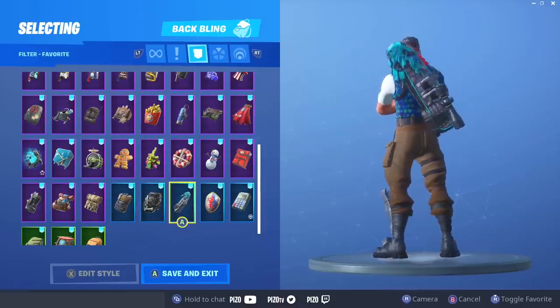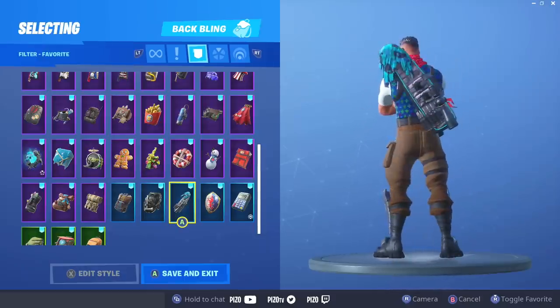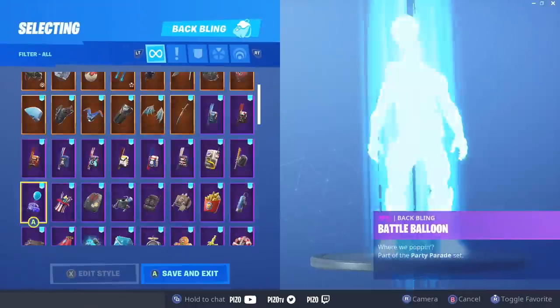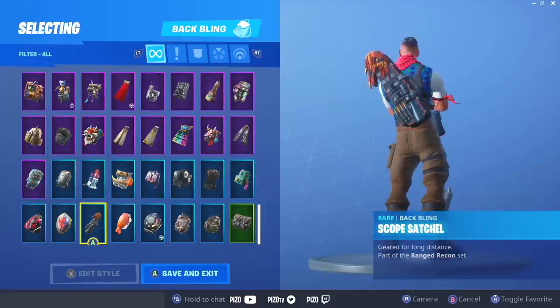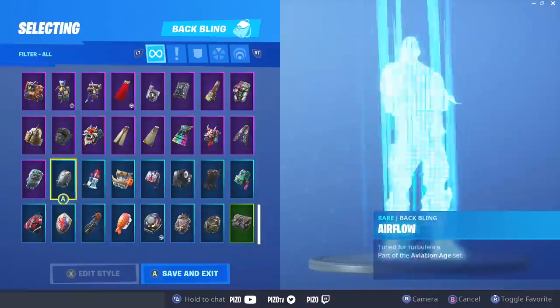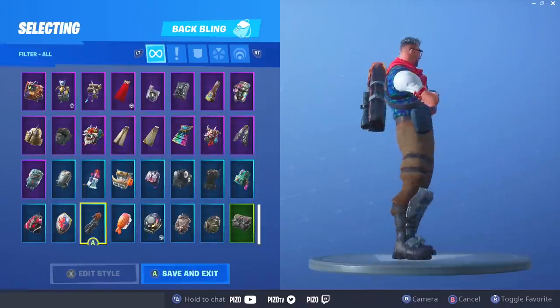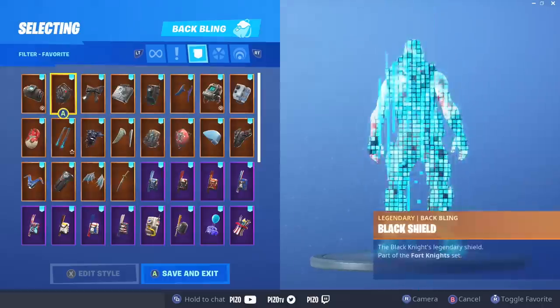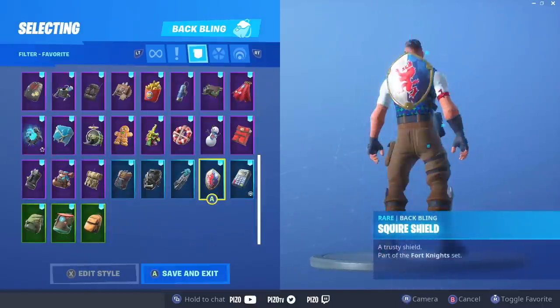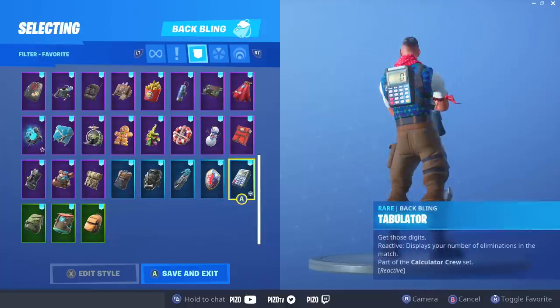This one I'm on the fence about — probably leaning towards no now that I see it again. The orange one probably looks pretty decent — let's show you the orange too, because of the brown we do have in the outfit. Oh there it is — Scope Satchel. I think the orange looks a little better. We got the Squire Shield — I think the Squire Shield looks really cool. This is what I came with — Tabulator.